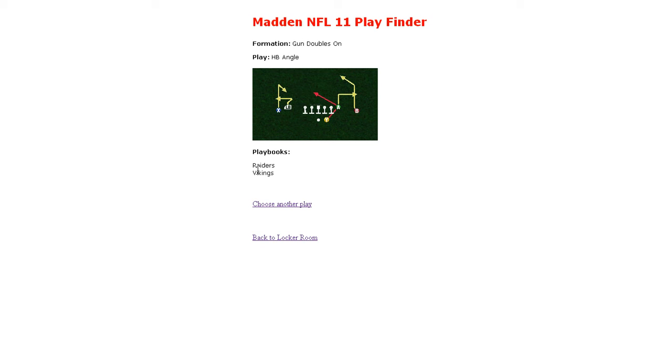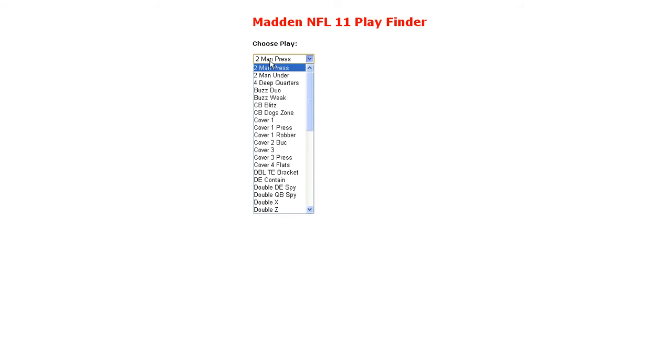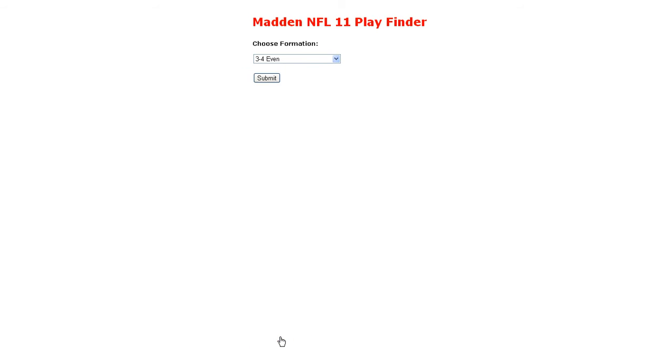You'll have the formation, the play name, and the playbooks listed. In this case, the half-back angle can be found in the Raiders and the Vikings playbook. This also works for defense as well. Say you're looking for a defense out of the 4-3 normal — if you're looking for a play called CB Dog Zone, hit Submit, and it's going to list all the playbooks that particular play can be found in, plus the formation. Pretty nice tool for finding your specific play.